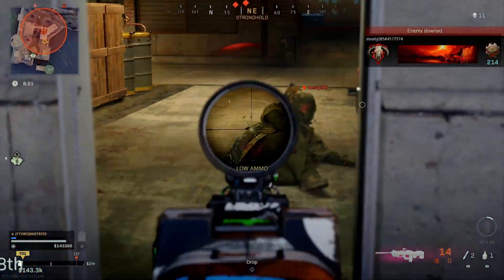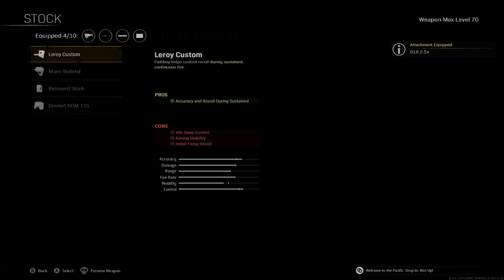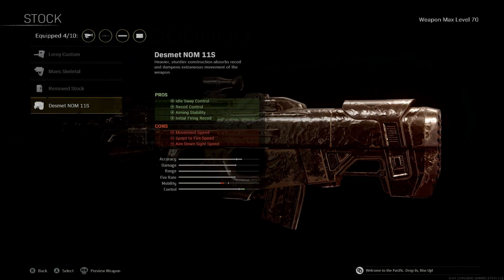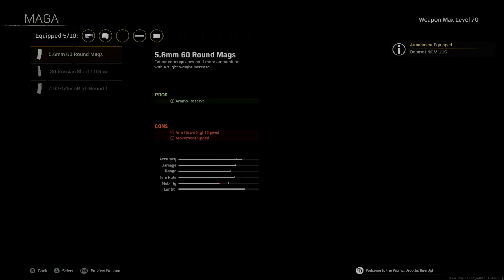I think the 2.5x is a sweet spot. For the stock, I went through all of these and I think the Desmit NOM is the best because it really helps with the recoil and the initial firing recoil — it has kick right when you start. I would use that one. For the magazine, go all the way down and get the 50-round mag.